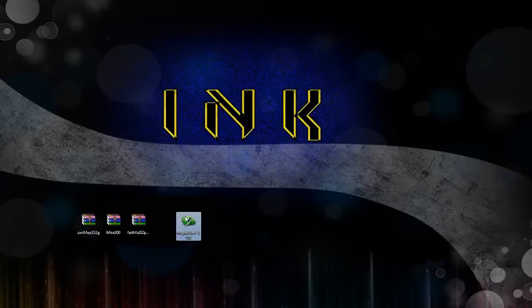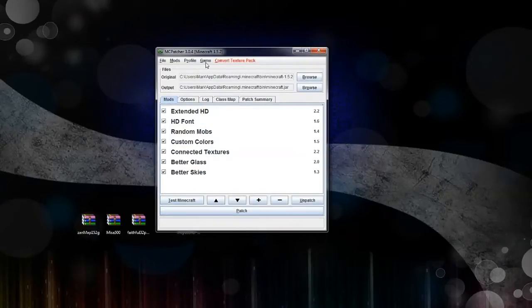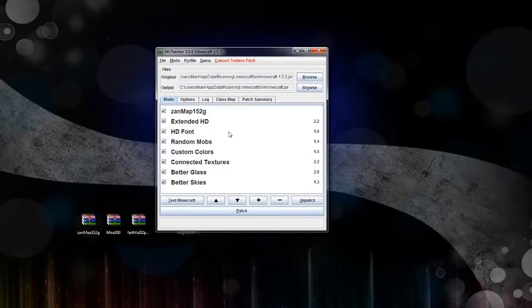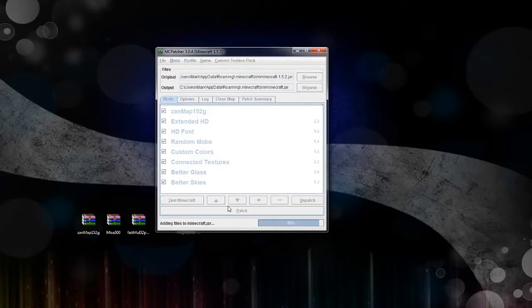Now we're going to close that and open up MC Patcher again. With MC Patcher open, we're going to go back up to the Mods tab and hit Add. Open it up and you'll see the Zans Minimap — click on it, open it, hit OK, hit OK again. And there you'll see it at the top of the list. Make sure that it's checked, and once everything's checked you want to patch it. And once you patch it, you're all done. It's very easy-peasy.